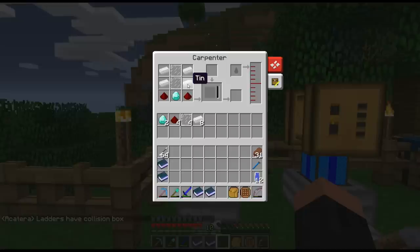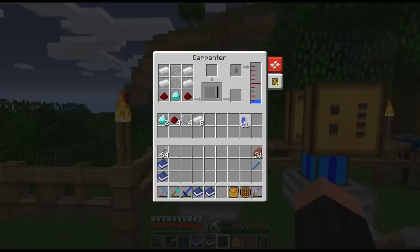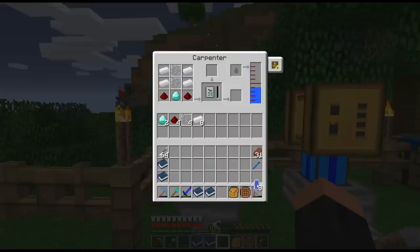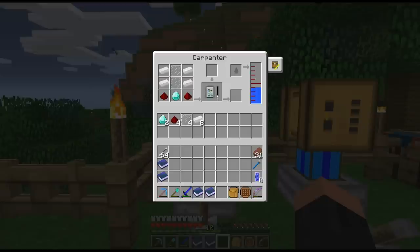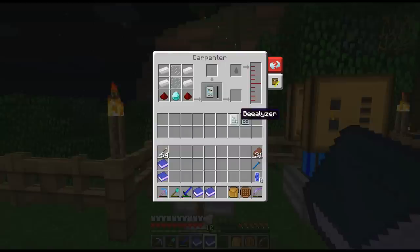Our bee-alizer is going to be made in the carpenter. We're going to be using this recipe: tin, two glass panes, redstone dust, and a diamond. We don't see it yet because we're missing an important part - water. Two cans of water is enough to allow us to produce one bee-alizer. I'm going to make two because, in addition to the bee-alizer, we're going to be making something else as well. We'll let it make our bee-alizer, and we now have two bee-alizers.